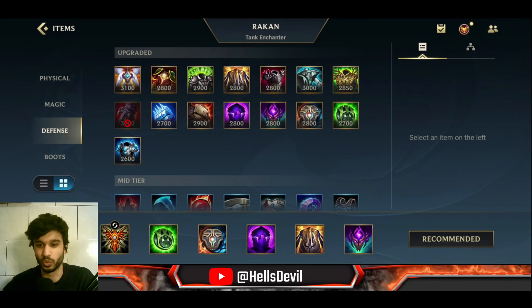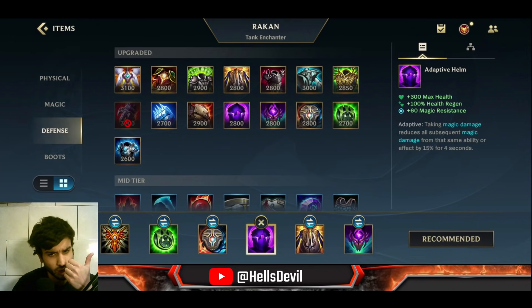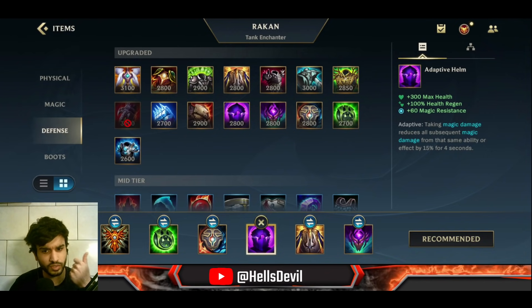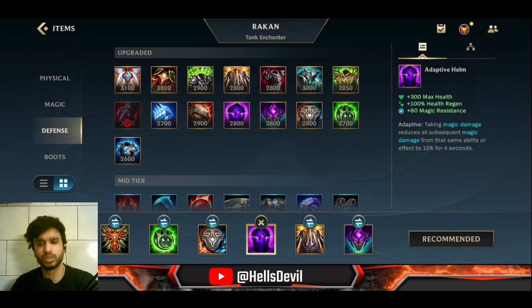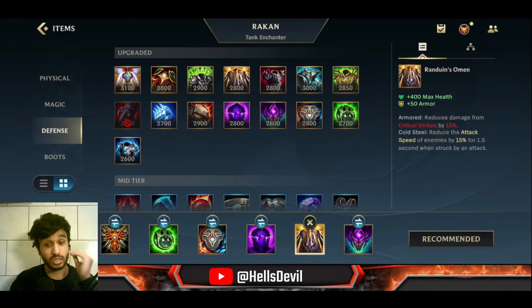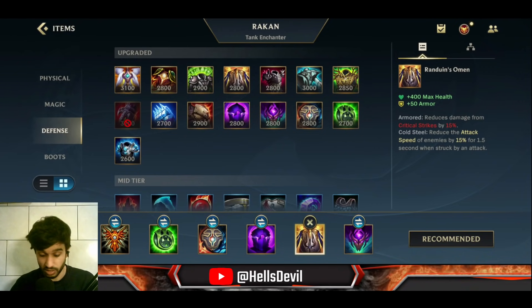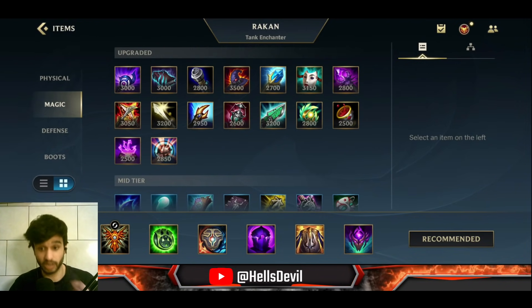For situational items: Adaptive Helm is good against champions that deal continuous ability power damage with the same ability — think Akali, Kennen, or Dr. Mundo dealing consecutive damage. Randuin's Omen is a great late-game item against a lot of critical damage — if the enemy has a Yasuo and a Jinx that are both full crit, Randuin's Omen is golden.